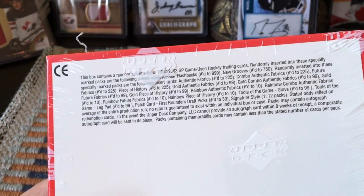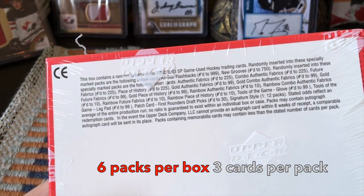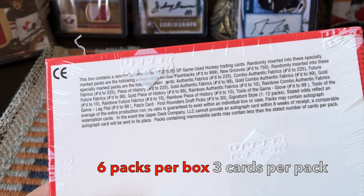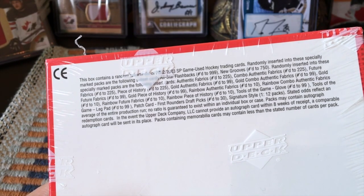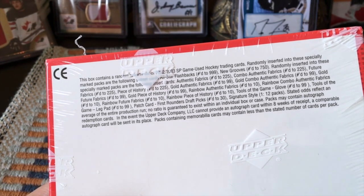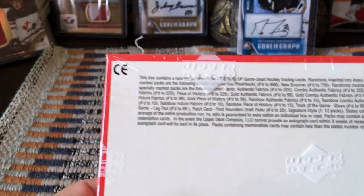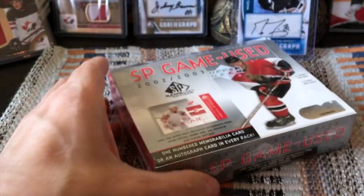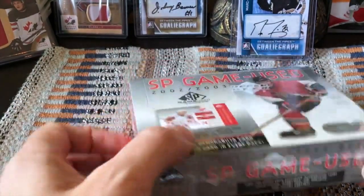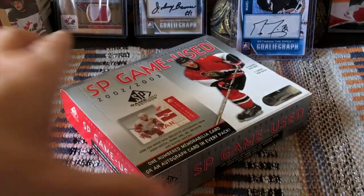Six packs per box, three cards per pack. We would happen to get a tiered checklist running 1 to 50 for the base, but then there are New Grooves rookies and All-Star Flashbacks. There are also Authentic Fabrics sequentially numbered cards, Future Fabrics, Combo Authentic Fabrics, Piece of History, Tools of the Game, and some autos — I believe every second box you can hit autos. The autos list is actually pretty epic, some good ones mixed in with some middling ones.